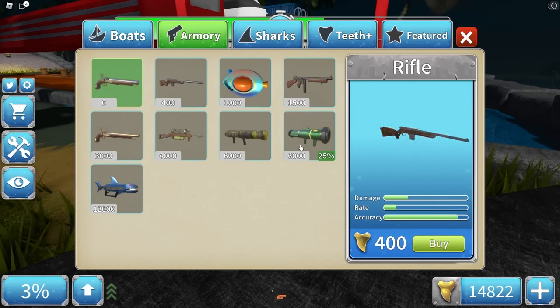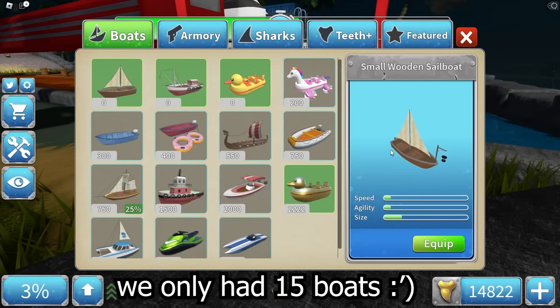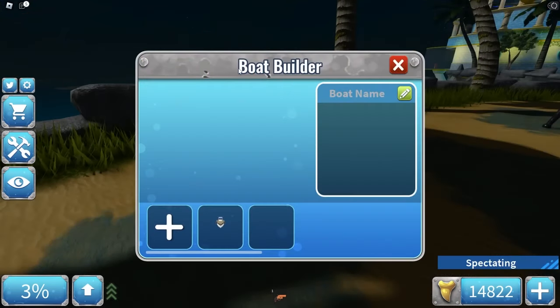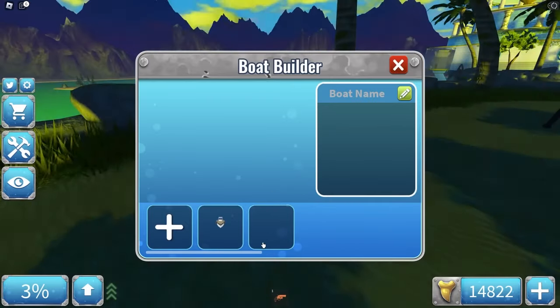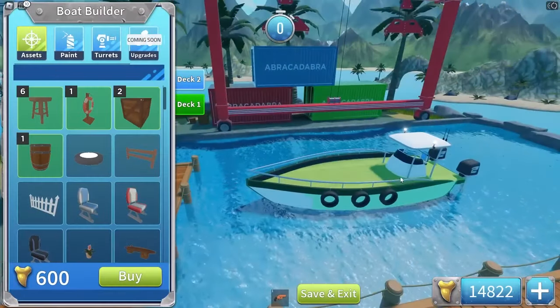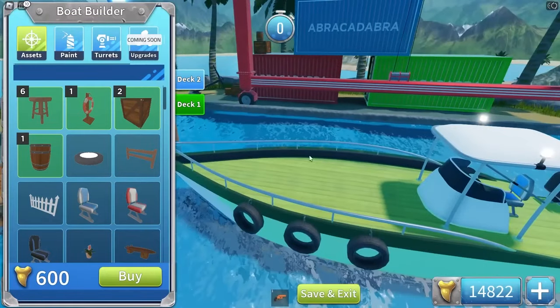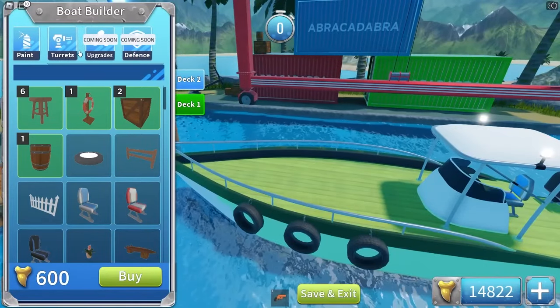The shortfin mako has very little health and is very small. For weapons, you can see every single one on screen. For boats, the sailboat is the worst — it's very slow — but there's also a boat builder where you can build your own boats, change the color, add assets, and there will be upgrades and defense in the future.